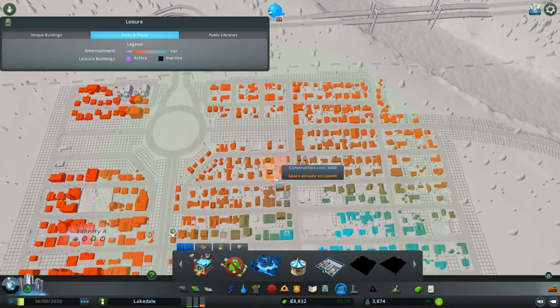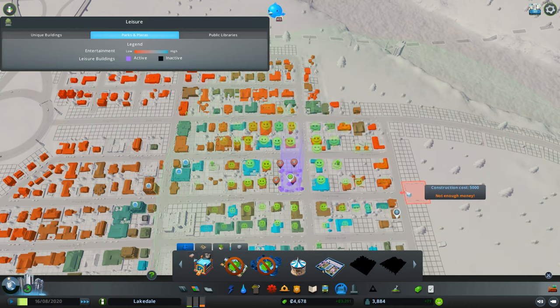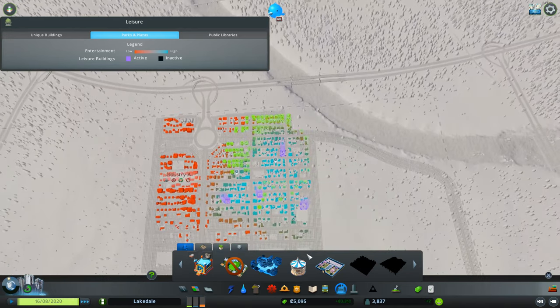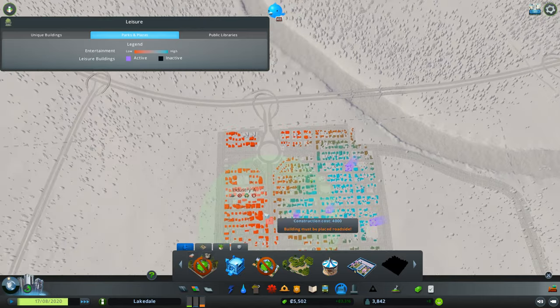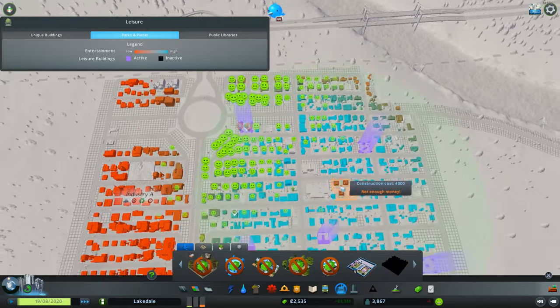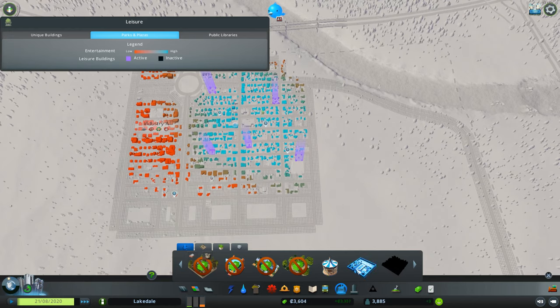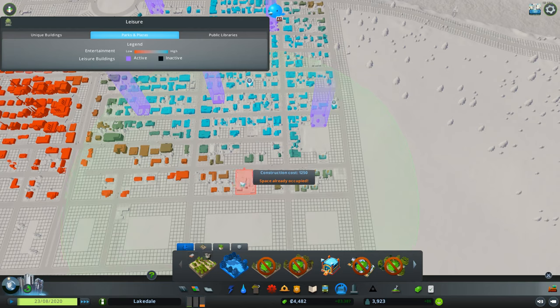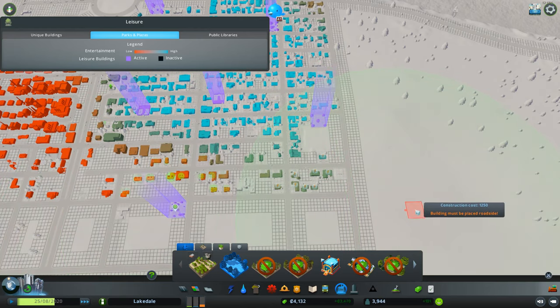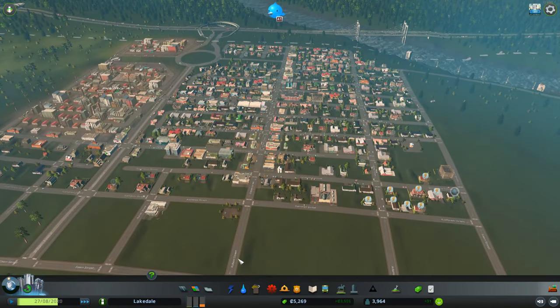Dog park - we'll add a dog park just to increase the land value and get more money. There we go. Put this one over here like that. There we go, and now all those people are happy. Put this one down here on that road there. Now we're gonna get a lot more money hopefully.